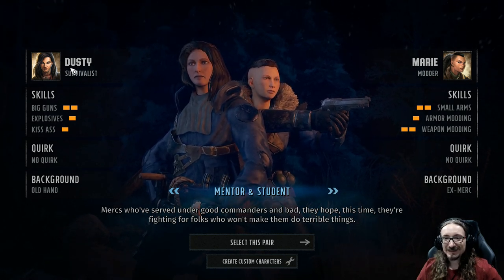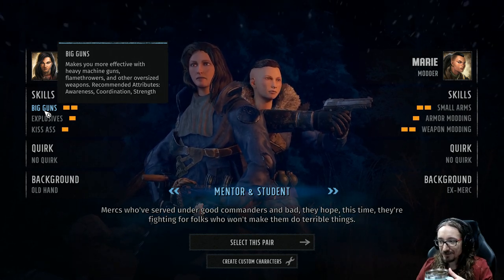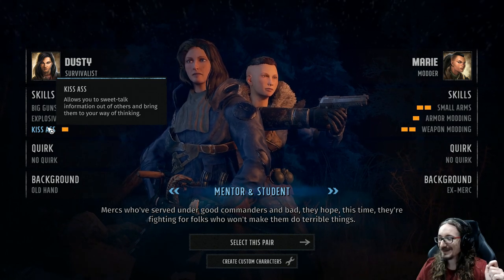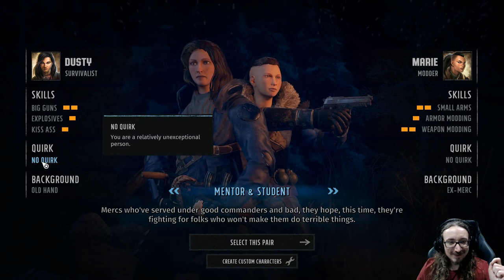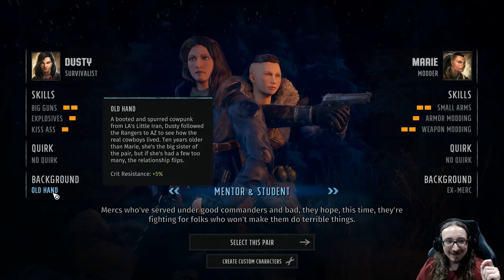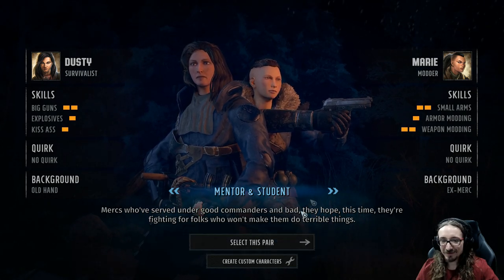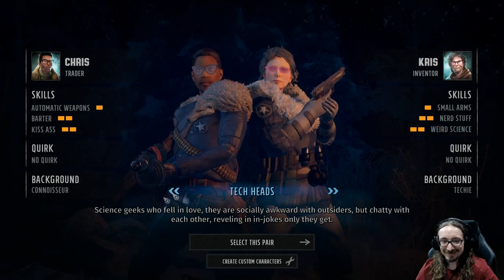So we have a survivalist named Dusty and a medic named Marie. Big Guns — it doesn't get much simpler than big, and it's a gun. Explosives. Kick Ass — allows you to sweet-talk information out of others and bring them to your way of thinking. I don't know about any professors you know, but that seems representative of our skill set. No quirks — that's not right. A mentor should definitely have some quirks. Old Hand — that's our background, gives us a critical resistance of 5%. Weird Science — increases the damage you deal with unconventional types of weapons. Also a really good movie and song.